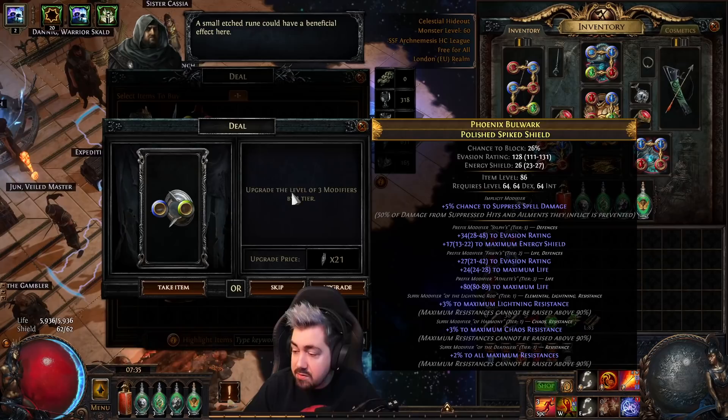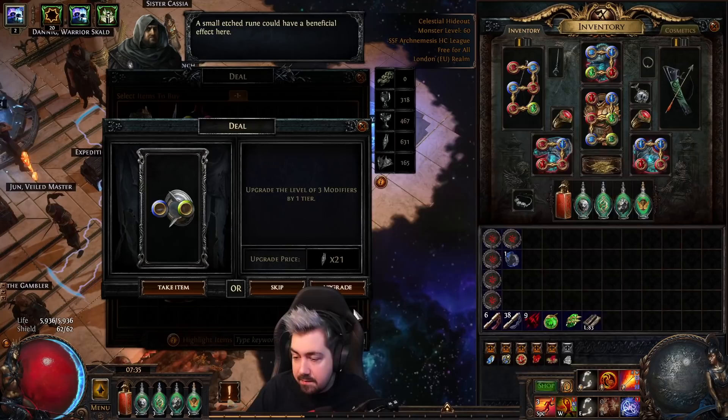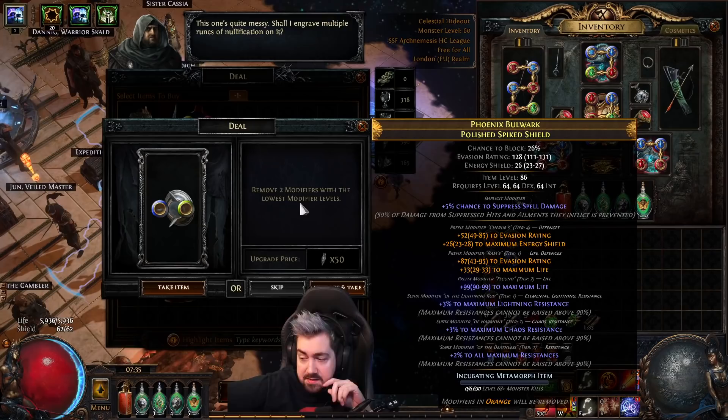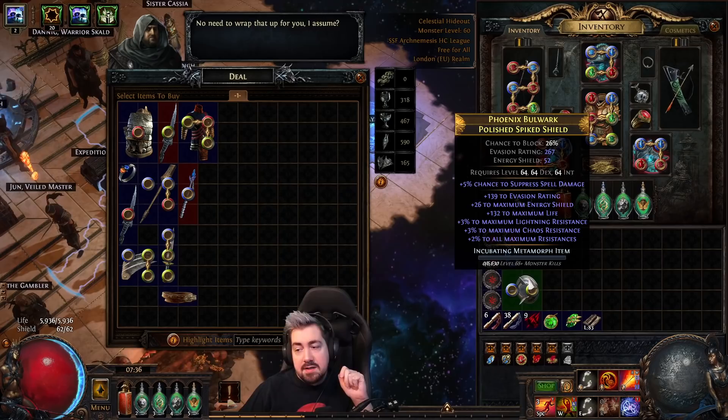This is a pretty good shield and we can upgrade it further — this is going to upgrade the hybrid life, and actually it will upgrade the ovation; it'll just upgrade all the prefixes. Most builds I'm doing don't have a reason to have chaos res, so while it looks really cool it isn't really beneficial. Honestly, opening a prefix to craft something neat is tempting, but I'd rather have an open suffix to craft and remove the chaos res. I'd risk annulling this, so I'm probably going to skip.